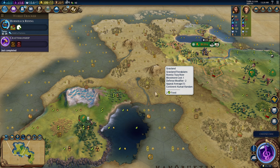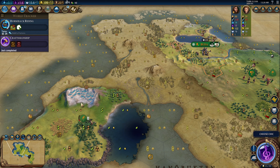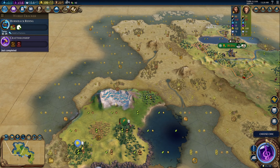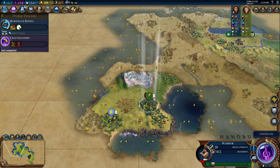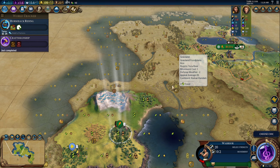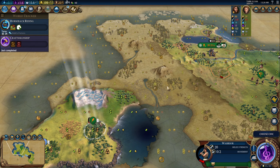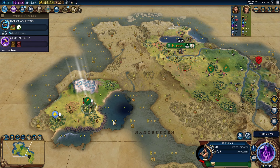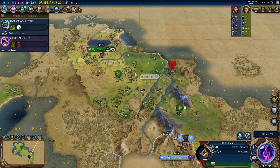Here's the thing — if I put the city center there, then I don't actually get the adjacency. This is a troll silk, so I only get one really strong adjacency district off of Pamukkale. I could settle on the rice and give myself a plus three food base, but then my harbor is not as good. I suppose I'll have to cross that bridge when I come to it.